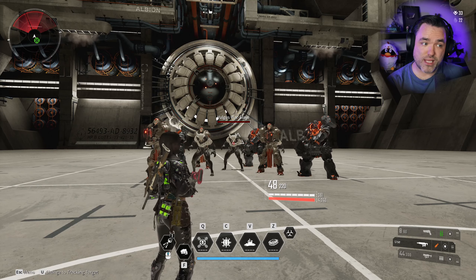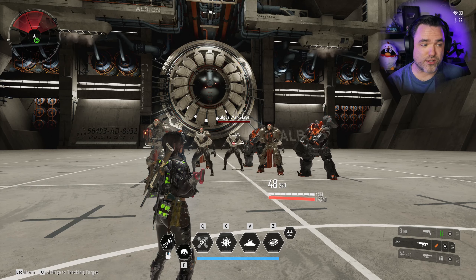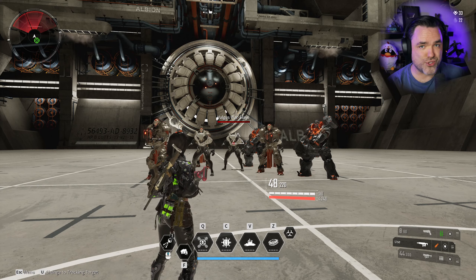Hey, it's DryBear. October 10th is a big day for The First Descendant because we're getting a bunch of new content, but one of the premier pieces of content is going to be Ultimate Freyna — an upgraded version of a descendant already in the game. Since it's coming up, I'd like to do a couple builds for her and talk about her kit. We've been diving into the stream on all of her functionalities and how everything works.